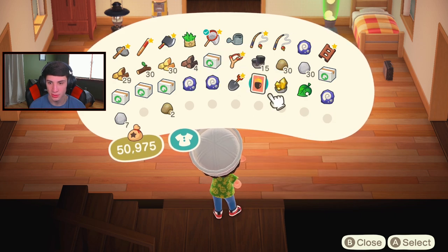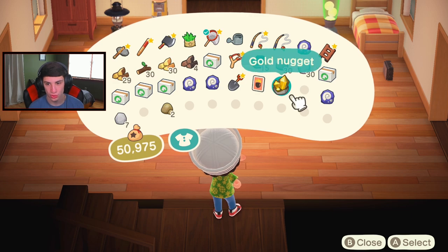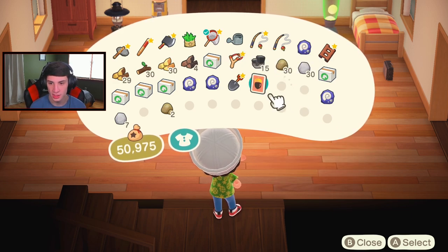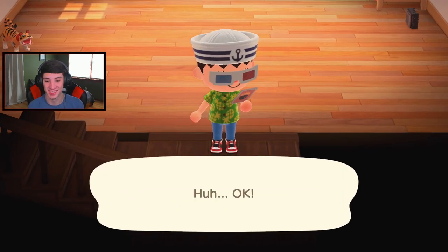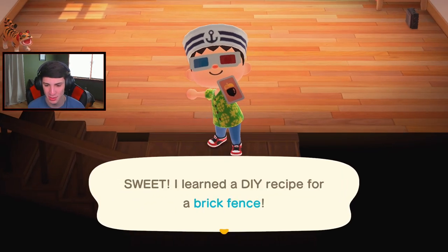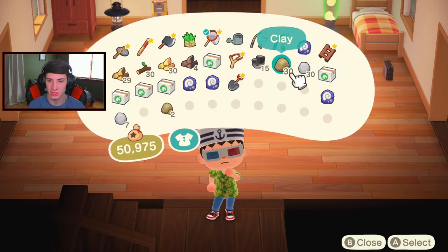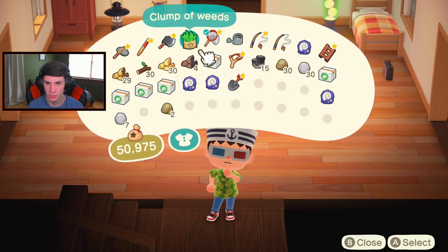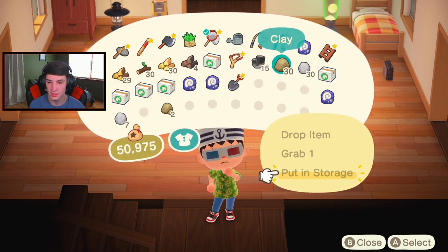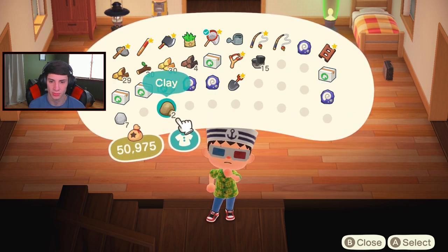What is this? This is the ratty end table, right? We're gonna put this gold nugget away. Brick fence - I want to actually learn that. Heck yeah! Learn that brick fence - I was gonna say what DIY recipe do I have? It's a brick fence! You take those all day. Got a little Nook Miles achievement - that had to be for learning recipes or something. I also want to put away this clay stack and stone stack. I like to always stack up because I have a little bit to actually work with today.